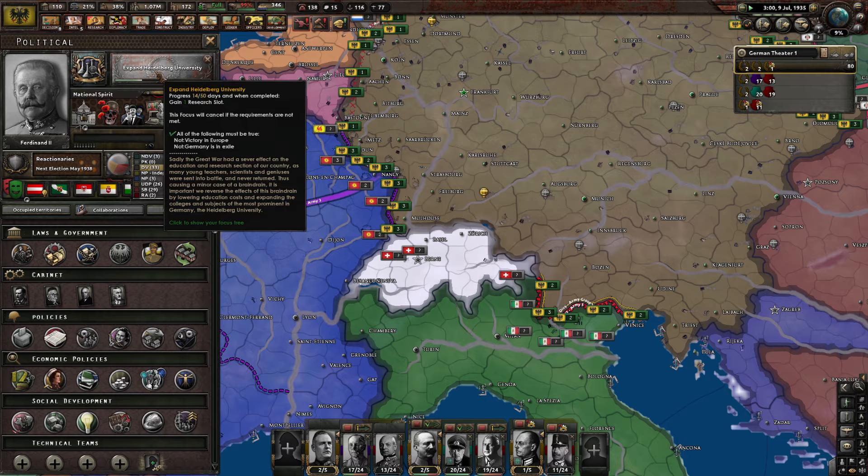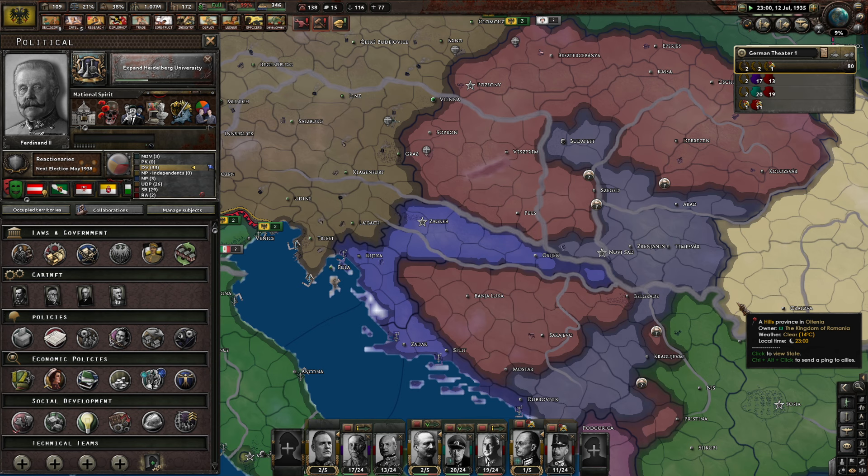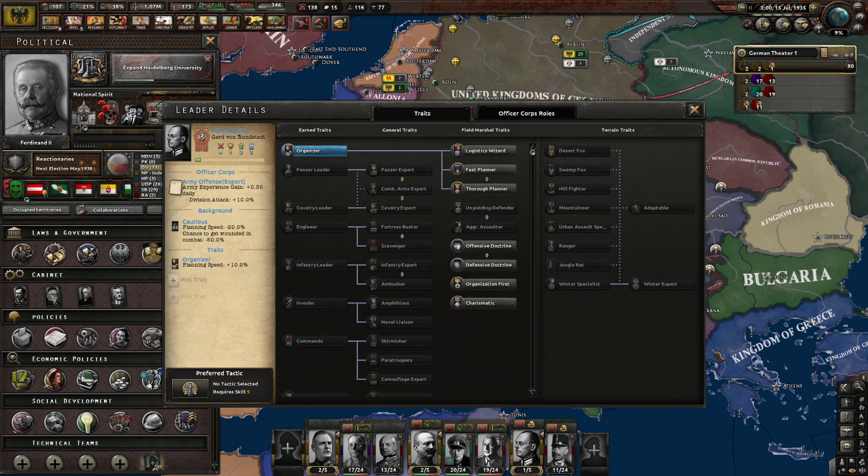We'll get this resource slot right here — expand Heidelberg University, one resource slot. Sadly the great conflict had a severe effect on the education and research sections of our country, as many young teachers, scientists and geniuses were sent into battle and never returned, causing a minor brain drain. It is important to reverse the effects by lowering education costs and expanding the colleges of the most prominent in Germany — Heidelberg University. Wow, so we actually ended up taking Budapest — I think they launched a desperate all-out attack to conquer it.